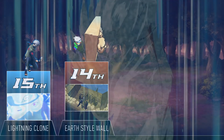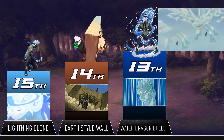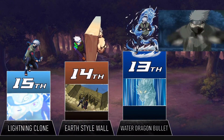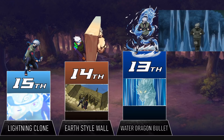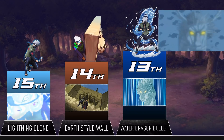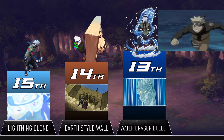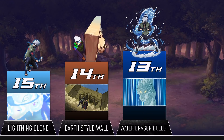Sharks are cool and all, but what's better than a shark? A dragon. This jutsu probably doesn't pack quite as big a punch as the Water Shark Technique, but it definitely makes up for it all in style. Besides just looking cool, this jutsu comes in at a pretty important point in the story — Kakashi learned this technique fighting off against Zabuza, showing off not only how cool the Sharingan was, but how cool jutsu in Naruto could be.